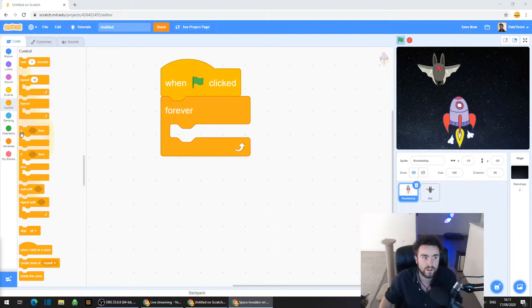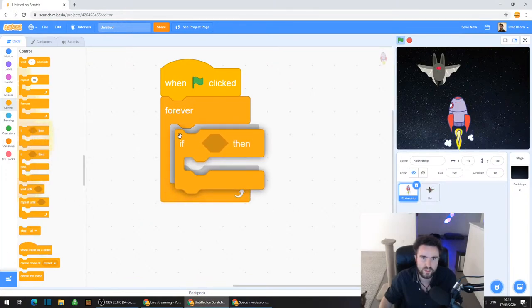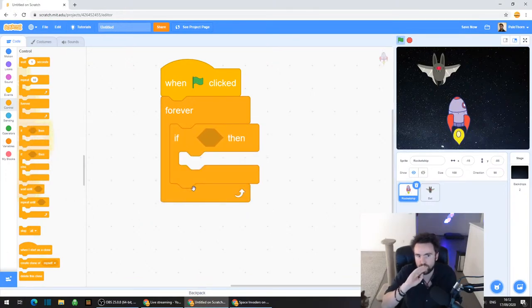Go to Control and drag out Forever and put it underneath. Then we're going to start putting in the code that controls our rocket ship. First of all, let's get an if-then. Look about four down in the Control codes and you should find an if-then statement - drag that out and put it inside Forever.